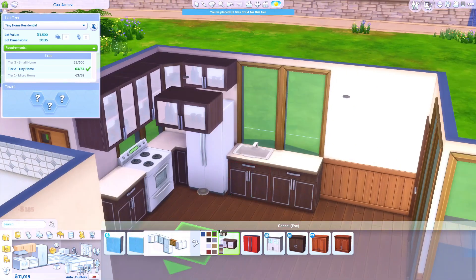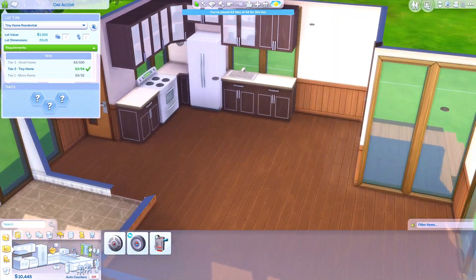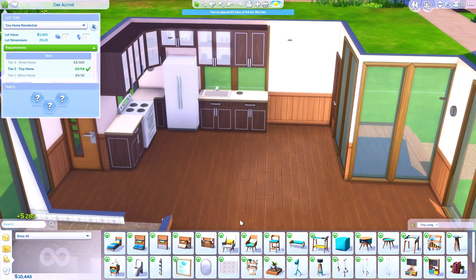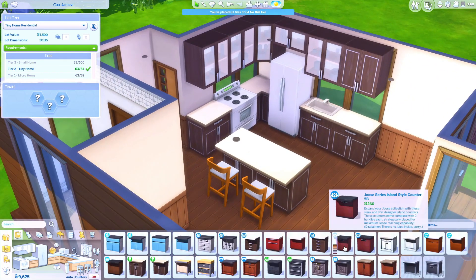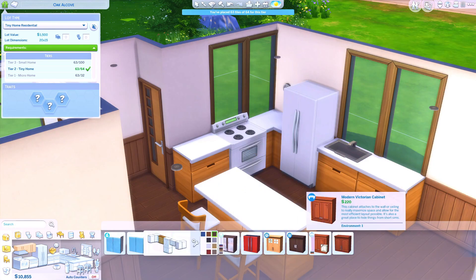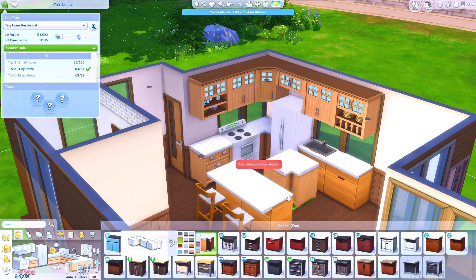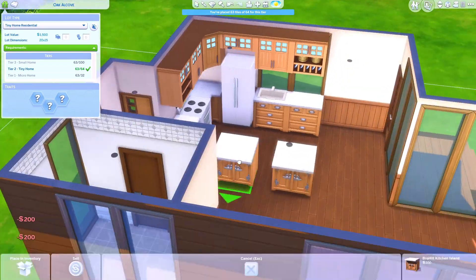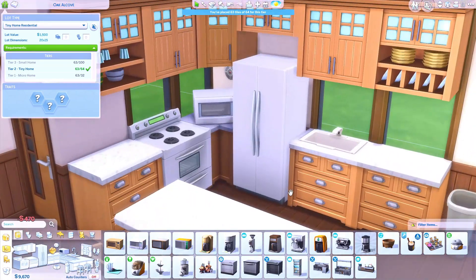This pack kind of gives me cozy Ikea vibes — I've always wanted an Ikea furniture stuff pack, and this is closer to that than anything we've gotten. I really want to see them collab with Ikea for even more furniture like this. I ended up finally finding counters that fit the look — I wish we'd gotten a full matching kitchen set with Tiny Living, but I used the Parenthood kitchen counters and they worked well.